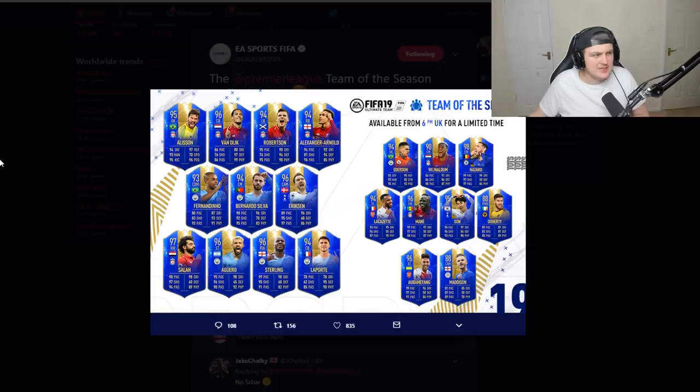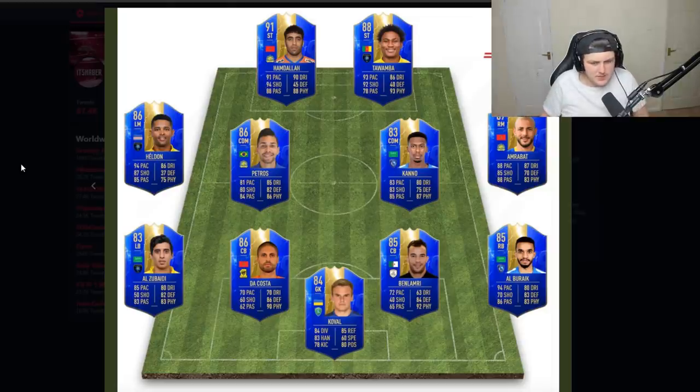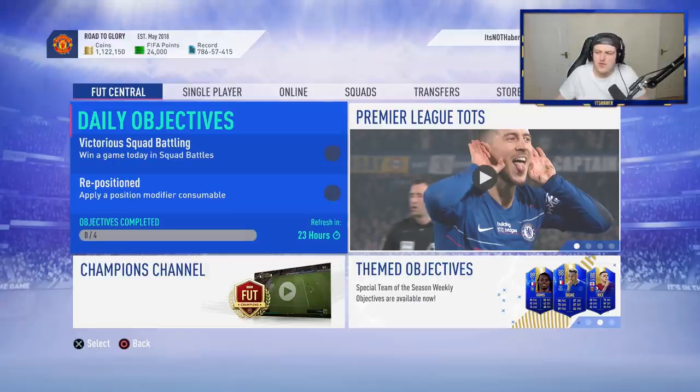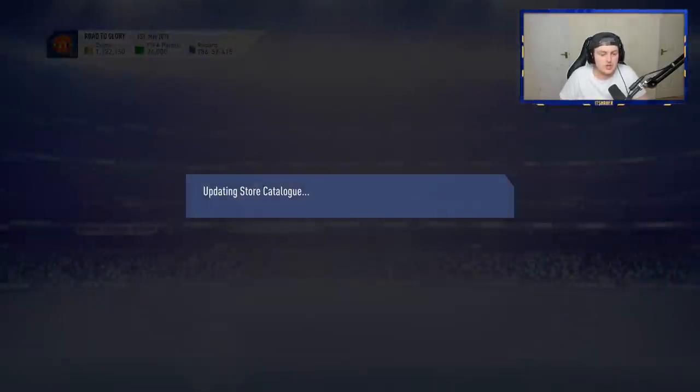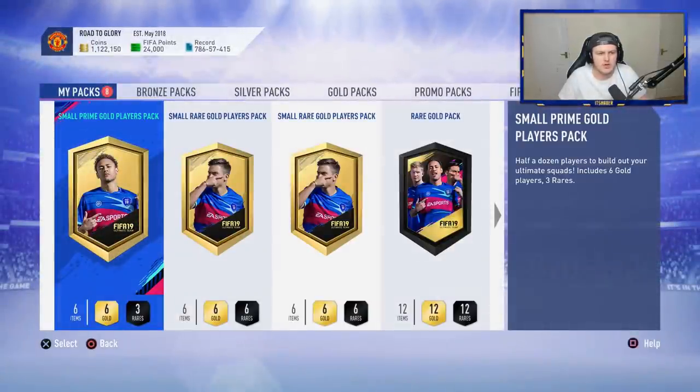We also have a Saudi League Team of the Season that hasn't even been given a tweet by EA, but this is what the starting 11 looks like. Standout cards include Hamdala, Tawamba, Amrabat, Kano, Petro — I don't know any of these players, I'm not even going to lie. But we've got 24,000 FIFA points loaded up. We're not spending it on 50k packs this week — we're going straight for 100k.